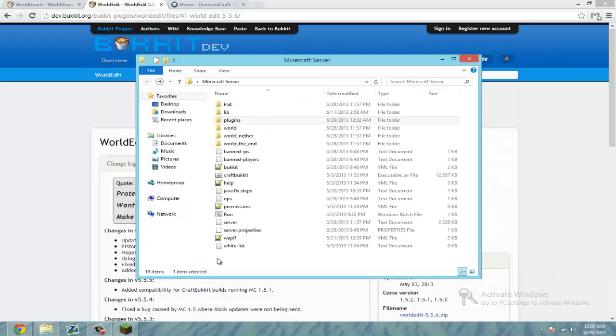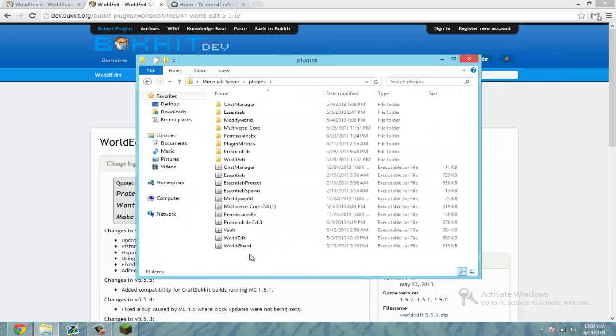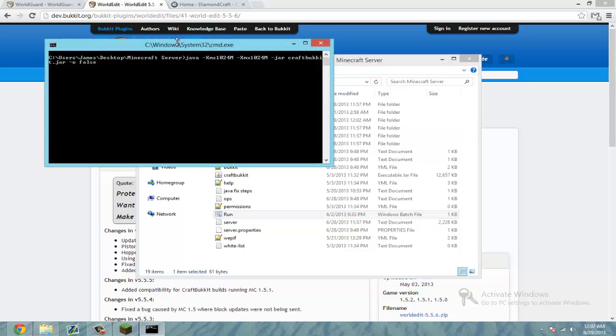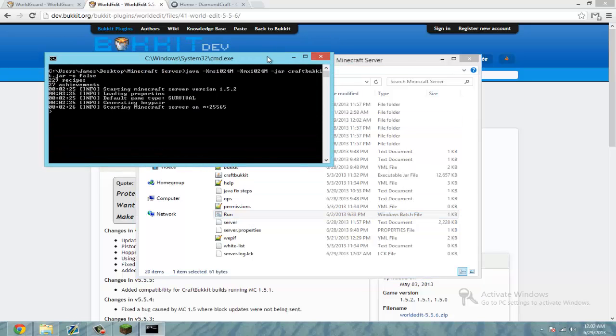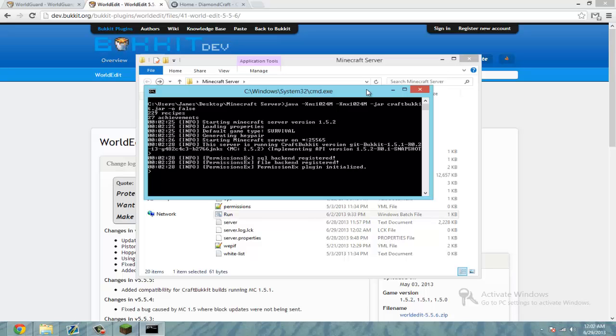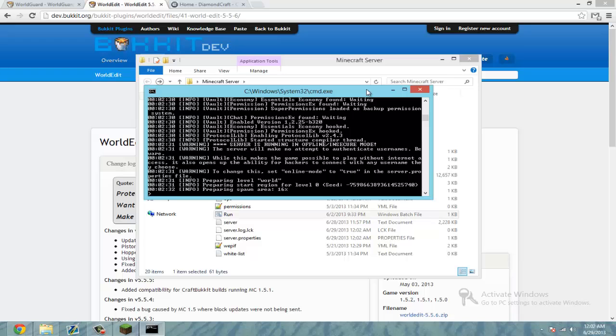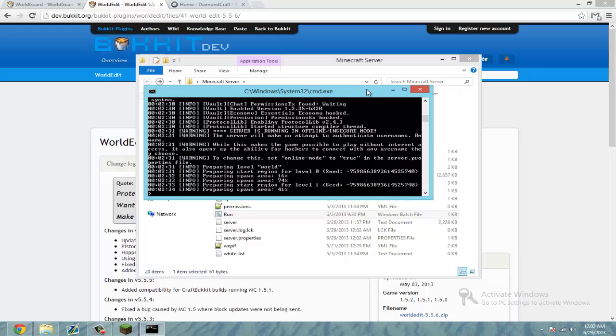And now you can open WorldEdit and drag that jar in there too. So you should have two new plugins: WorldEdit and WorldGuard. Alright, go ahead and restart your server.